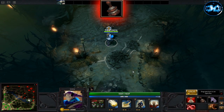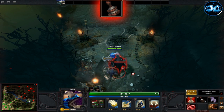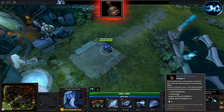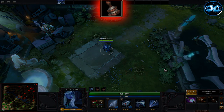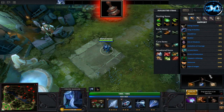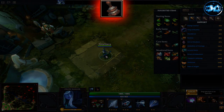The Drum of Endurance is a support item picked up on a regular basis. It gives you plus 9 to all attributes and plus 9 damage. It also gives you an endurance aura and an endurance active ability. The aura gives plus 5 attack speed and plus 5% movement speed in a 900 AOE. The endurance active ability gives plus 10 attack speed and plus 10% movement speed for a 6 second period to allied units in a 900 AOE. It comes with 4 charges, and you can replenish it by repurchasing the recipe.